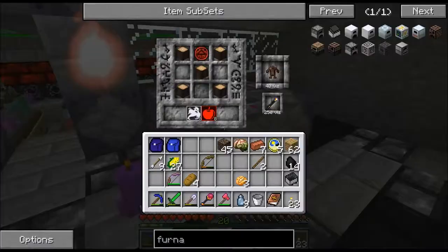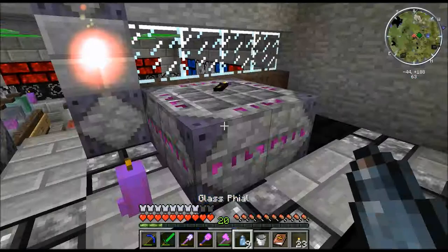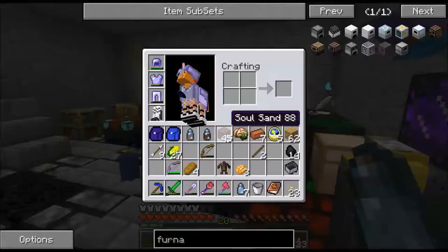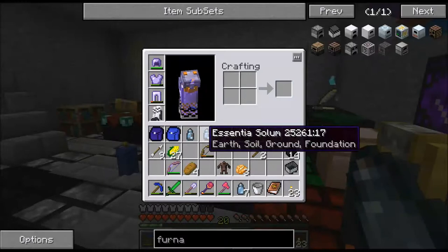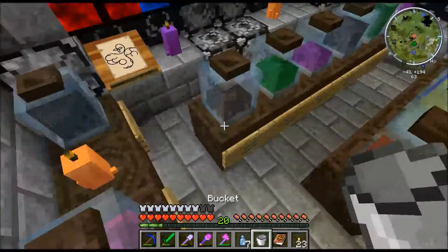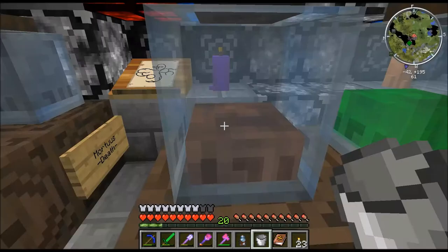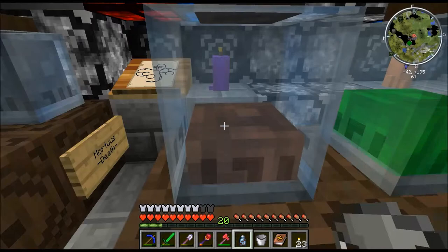Ta-da! Excellent. We'll grab some of this, some of that. What do we have? Solem and vinculum. I think solem is already in our library — yes, it's right here. Vinculum, though — vinculum is not in our library, and we're out of library space, I'm pretty sure.